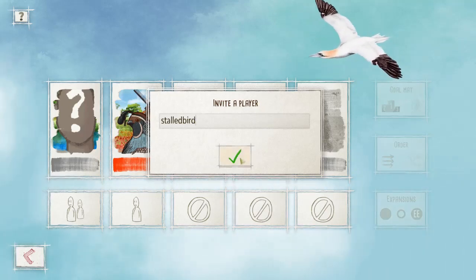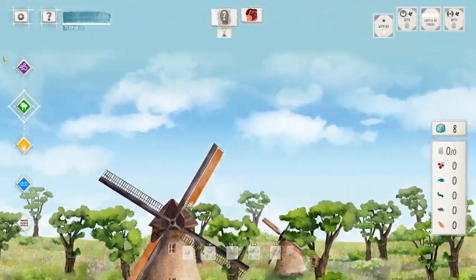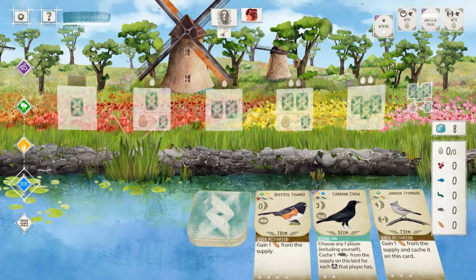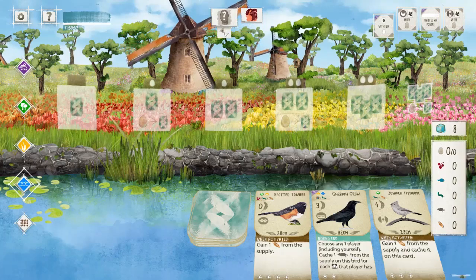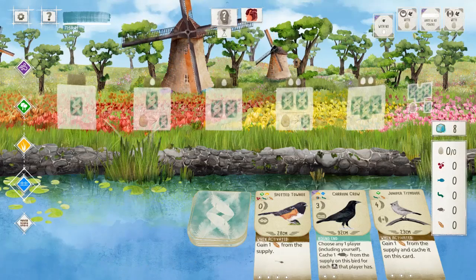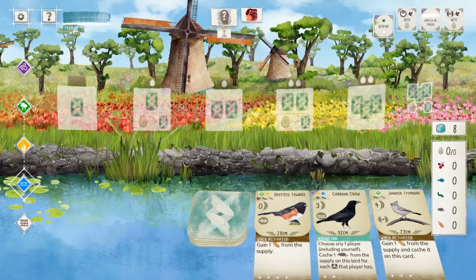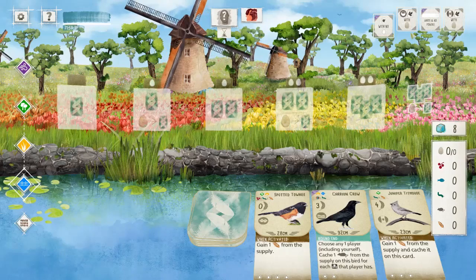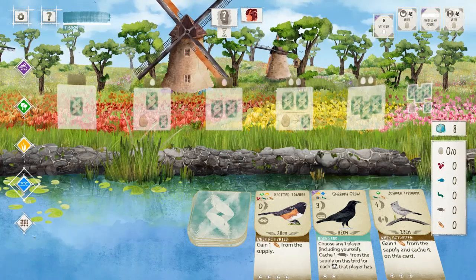All right, our World Cup match versus Stall Bird — we got the order right, we're going second. Spotted Tohi in the tree. Birds with no eggs for round one — that's kind of good. Egg-centric game, I guess. First round bonus is no eggs, but star nests are going to be kind of nice here. White powers like the Tohi and the Titmouse here in the tray.